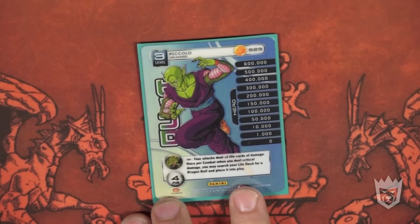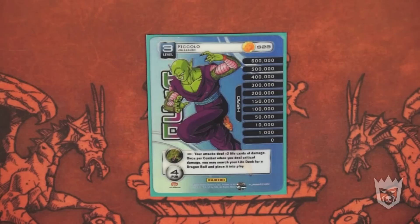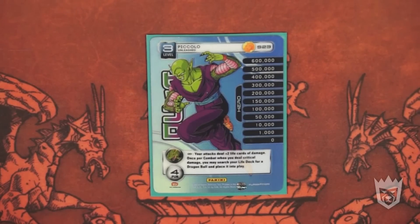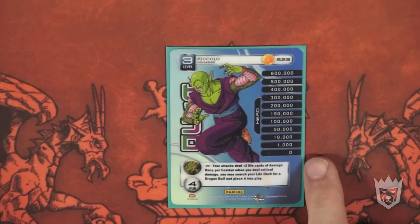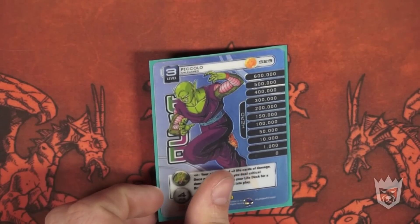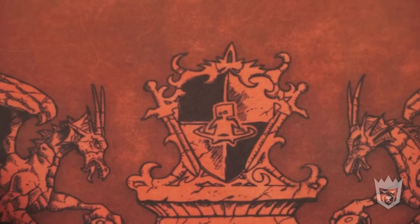Piccolo level three — Unleashed. It's another one of my favorites when I'm ready to go for a beatdown. Your attacks deal plus two life cards of damage. Once per combat, when you deal critical damage, you may search your life deck for a Dragon Ball and place it into play. This card does work. If you need to get a critical damage effect in, level three is almost as good as level two, because all your weakest attacks do plus two. Combo with Dragon Ball one and you can have an Onslaught that stays on the table used twice, doing seven life cards each. Against a deck with poor endurance — black or red — you can pull out a Dragon Ball and start critting your opponent's allies. His high power level makes any physical attacks in this deck fantastic.